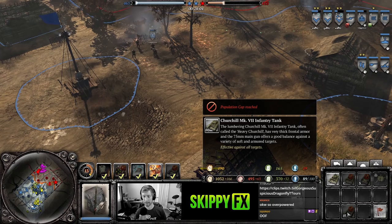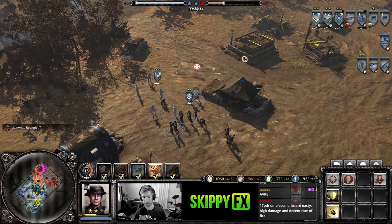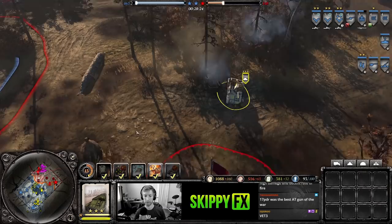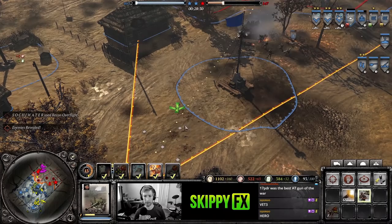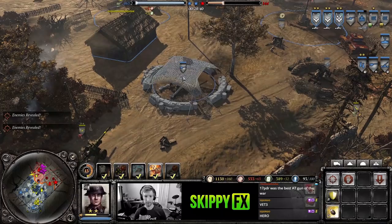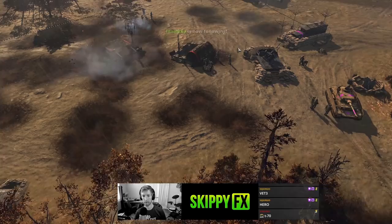We have 90 pop cap so we can't actually build the Churchill — it costs 19 and we only have 11 left. We could potentially throw something away. The Germans do have an equivalent to the 17-pounder called the Pak 43 — but it is a commander-only emplacement. They're going to forfeit — that was a short game. Let's do a second one to demonstrate the armored car.